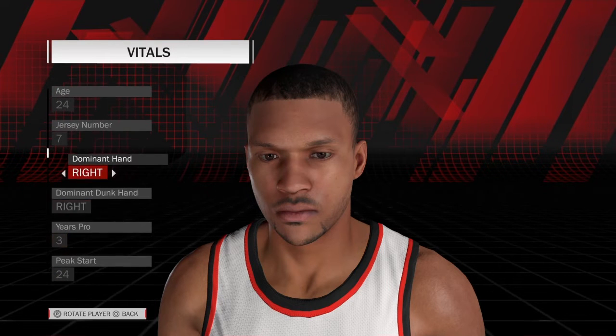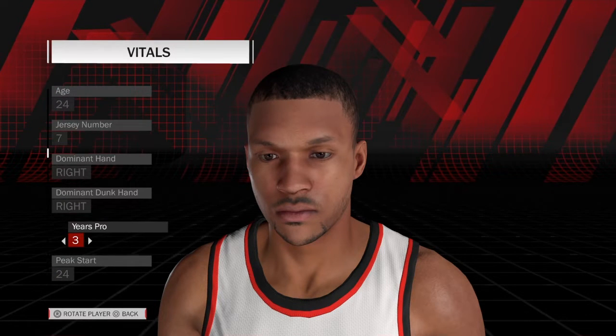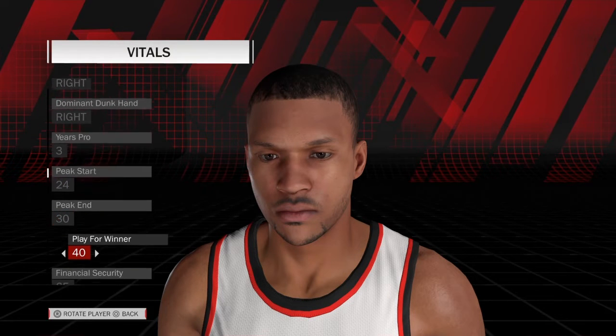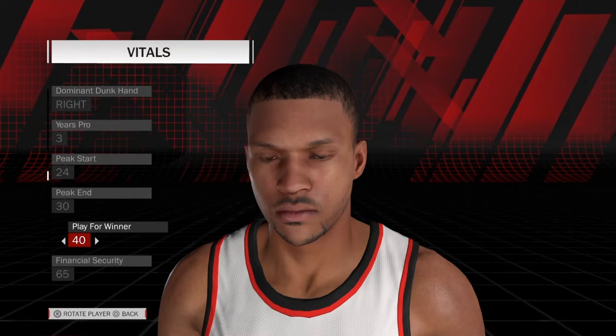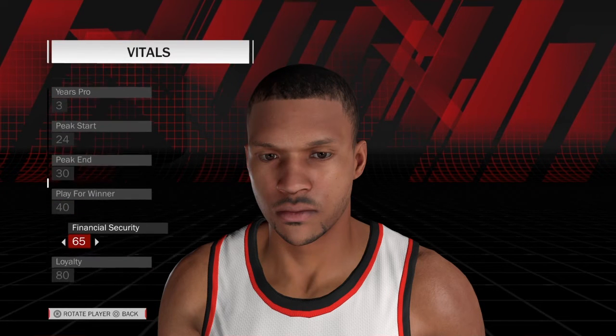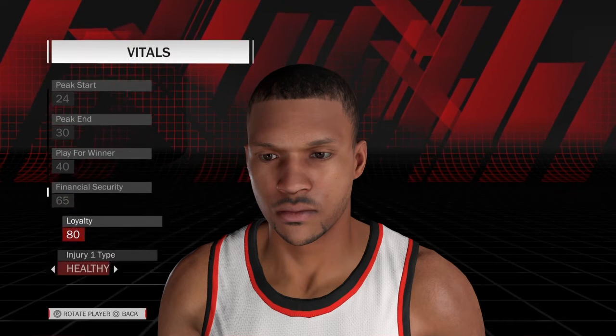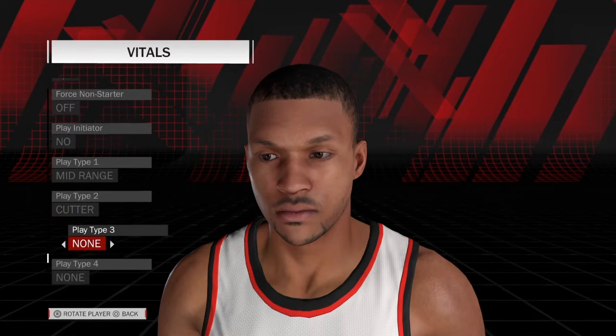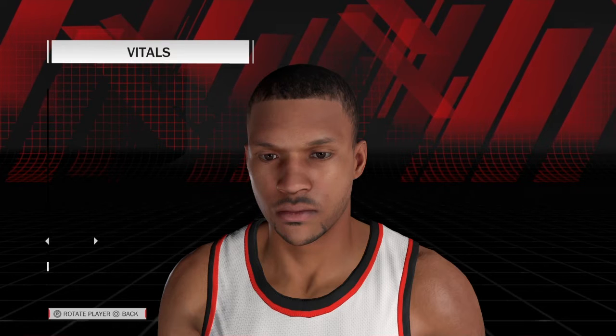This is jersey number 7. Right hand. Peak started at 24, unfortunately ended very soon at 30. Play for the winner: 40. Financial security: 65. Loyalty: 80. Play initiator: no. Mid-range and cutter — those are his two plays.